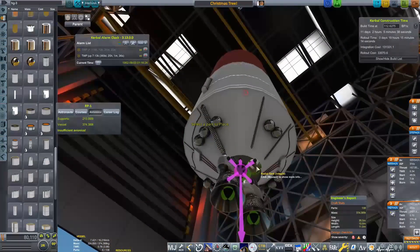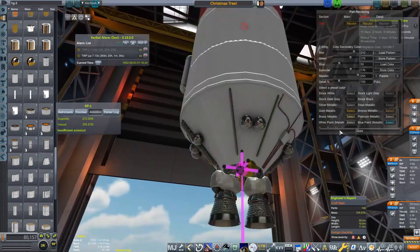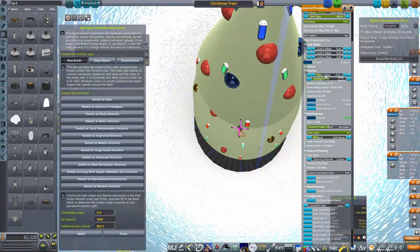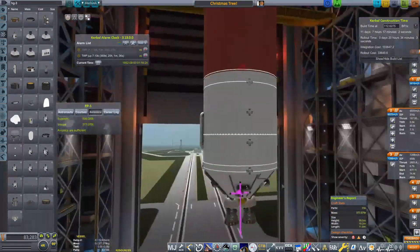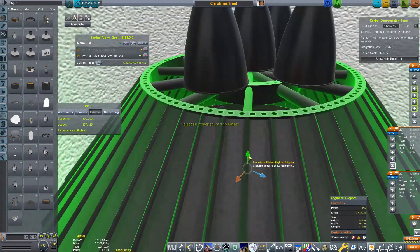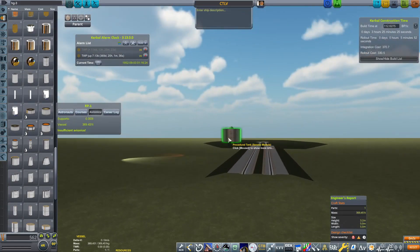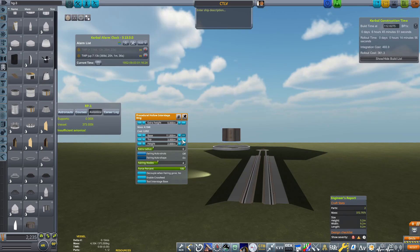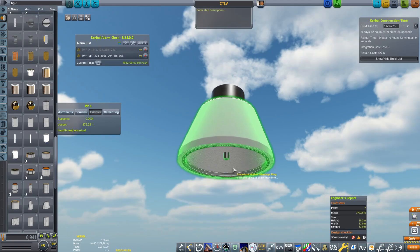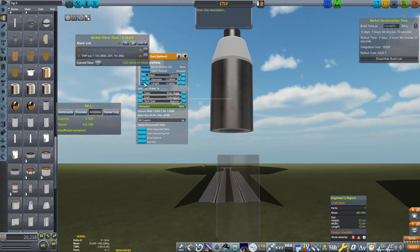What I am doing now is this is going to be our trans-Jupiter injection stage. You can see I do have up on Kerbal Alarm Clock a transfer window, which is going to take about 7,130 meters per second of Delta-V to get to Jupiter. It's quite a lot. We've got a big old stage using a couple of HD3 engines to get that massive Christmas tree over. Now what we're going to be working on is the CCLV — the Christmas tree launch vehicle.